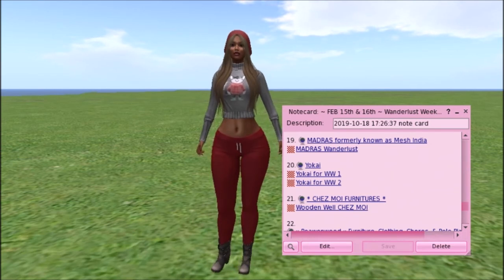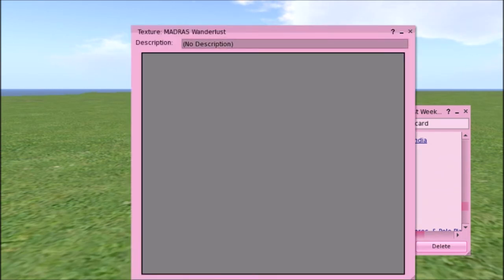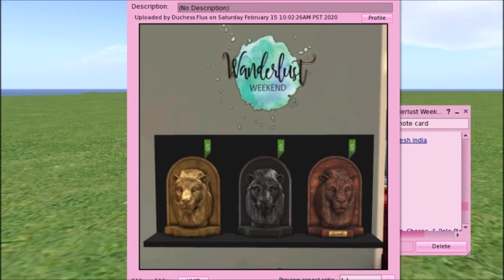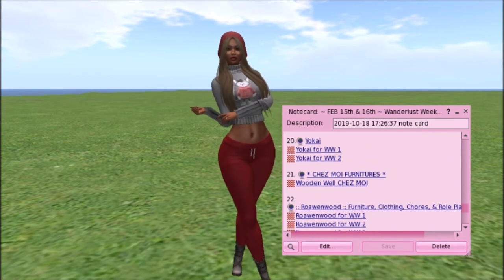Madras, formerly known as Mesh India, has something. There are three different items and it looks to be just a statue of a lion's head — it doesn't state any land impact. They obviously come separately. It looks like bronze to the right, black in the middle, and gold to the left. If that's something you want, it would look great in a castle, a library, or out on your front lawn.